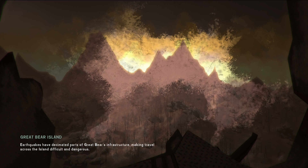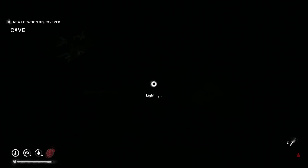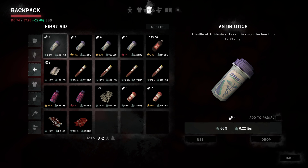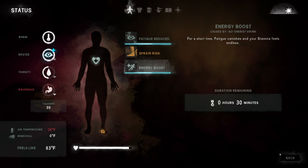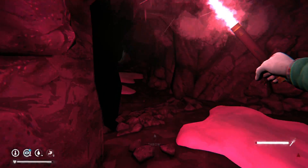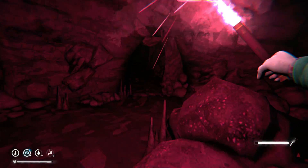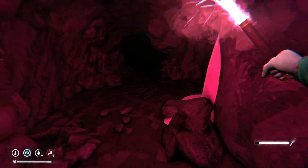Alright, so this is the cave. Oh boy, this part gets really dangerous. Very dark, as you guys can see — we're going to light this. And we're also going to drink this, which gives us 30 minutes of energy boost. The reason I took that is in case we get into a struggle with the wolf — I don't want to be low on energy. You're pretty safe to come through to this point. Usually I don't really ever encounter the wolf through here. You can see there's bones in here from the wolf. If you go up there, that's the rifle.